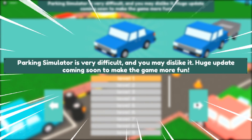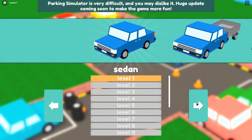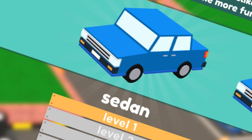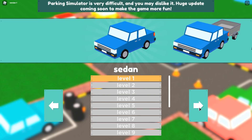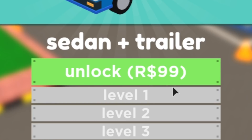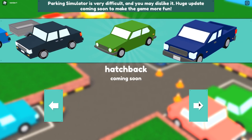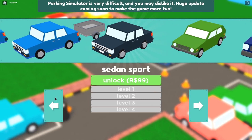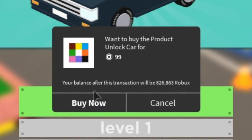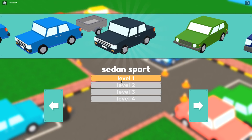The game warns us that parking simulator is very difficult and we may dislike it, with a huge update coming soon. It looks like we can choose a sedan, or a trailer for 99 Robux, which seems way harder. There's also a sedan sport and hatchback — the sport actually seems investment worthy, so we're gonna purchase that one.